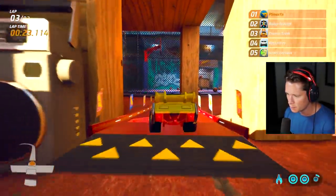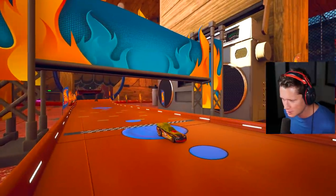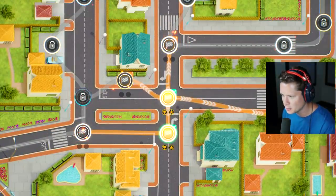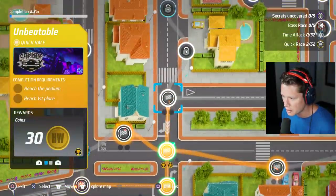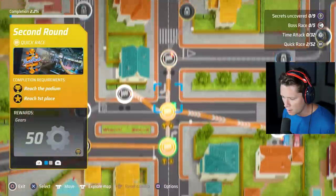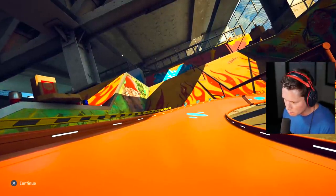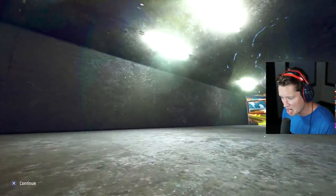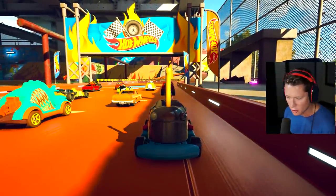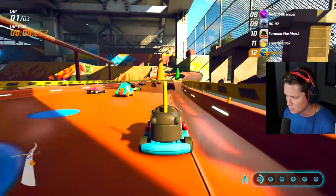Beautifully done, masterfully done. One last little jump and there she is - a very decisive win! That's going to unlock a whole host of new options. We obtained 50 gears - not sure what those are used for, might be another resource. Do we want to keep going up the street? Let's go left. This next one looks pretty intense - we're in a bumper car with four-star handling which is exciting, but speed leaves something to be desired.